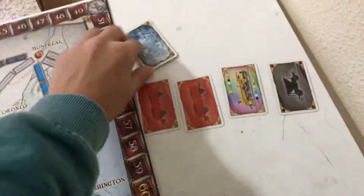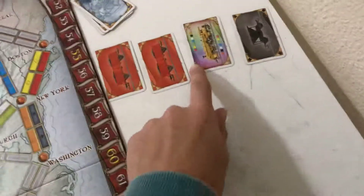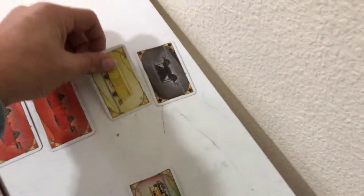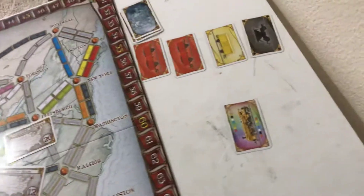You can either place trains down or you can get cards. You either draw two from the deck or pick two from the face-up cards. But if you pick a wild, you cannot pick another card. You draw one at a time, because just in case you draw a wild, you can't draw again. If you draw a red and then a wild, you can't draw the wild because you've already drawn a card. You can only get a wild if that's the only card you get.